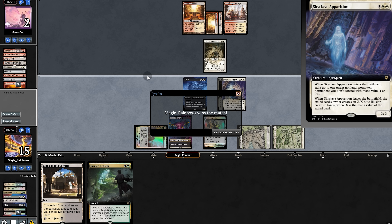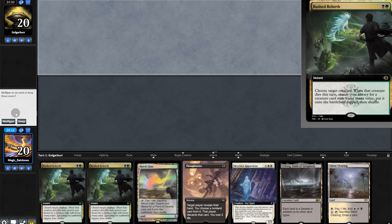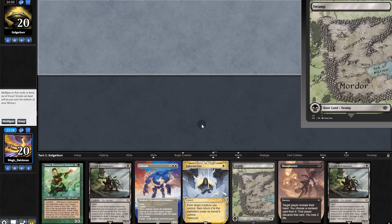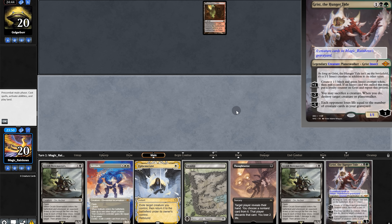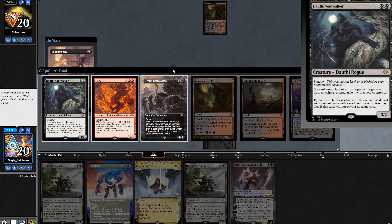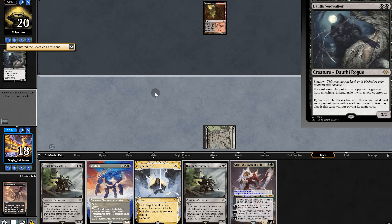I wasn't sure if we were going to win that one, but the magic gods were on our side. And now it's on to the next matchup. Opening hand is close to good but no real plays — we'll mull. One land but we have the combo, and the one Swamp's not great, but we'll keep. Opponent passes, we fetch on the land. We'll use Thoughtseize, and this is all quite troubling — we'll probably want to take Voidwalker. Bowmasters is a problem, but we can deal with it with our own Bowmasters. Voidwalker it is.